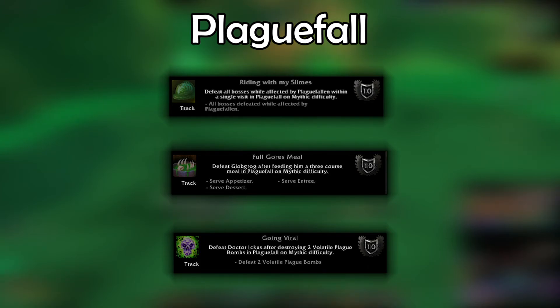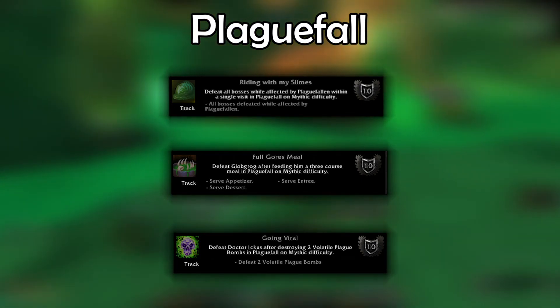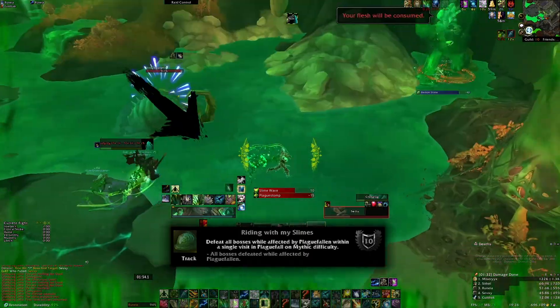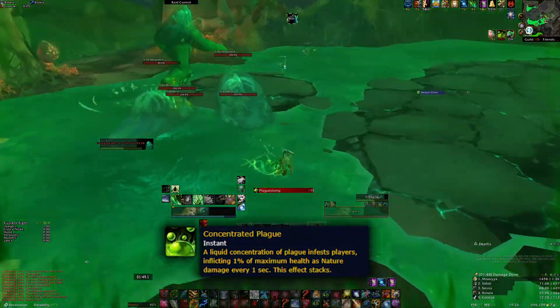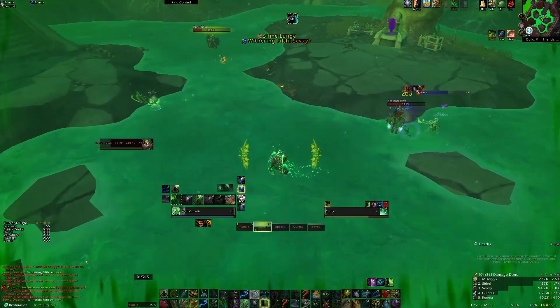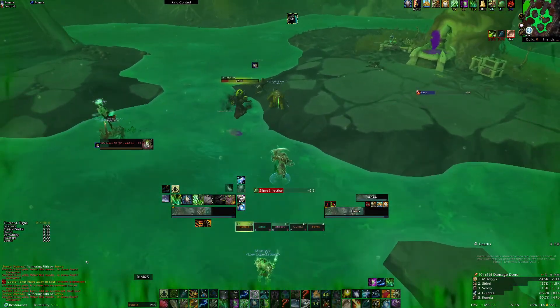Plaguefall does not have any special requirements either, but requires a bit of coordination. There's an achievement which requires you to have a debuff when each boss dies, but you do not have to keep this debuff rolling throughout the dungeon. Riding with My Slimes requires you to kill each boss with a debuff active. To get this debuff, you need to stand in the green goo throughout the instance. Standing in it gives you a stacking debuff called Concentrated Plague. Once you get to 10 stacks, it turns into Plaguefallen, which lasts 2 minutes. If you don't think you'll be killing the boss in 2 minutes, pick up this buff mid-fight, but with an adequately geared group it should be fine to get the buff beforehand.